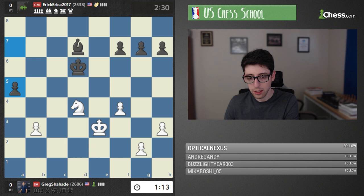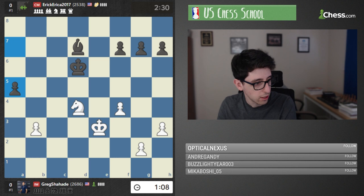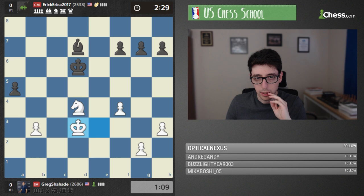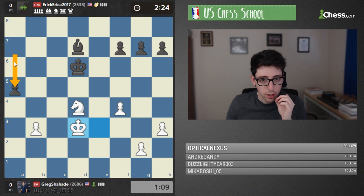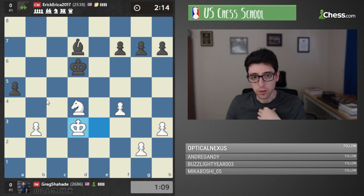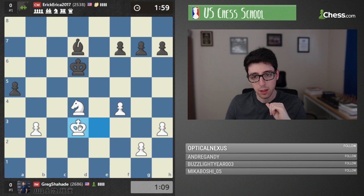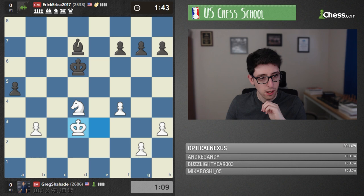I'm curious what you guys think in the chat about the evaluation of this position. I'm not sure about a5 because it's kind of committal — black could have also put the pawn on a6 to cover the b5 square, or just left it on a7. But I guess he wants to carve out a square for his king, like king c5, king b4. So far in the chat: black is better, white has an advantage.